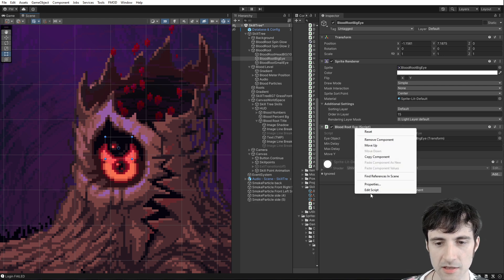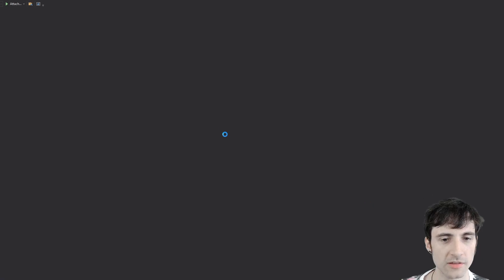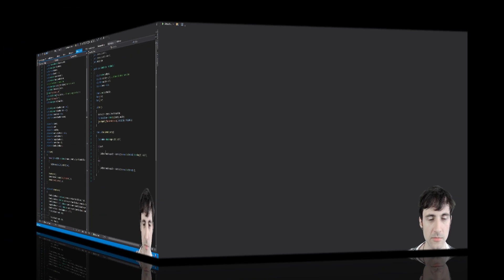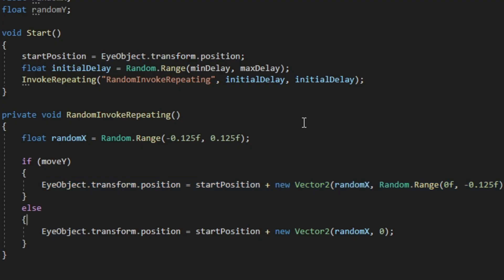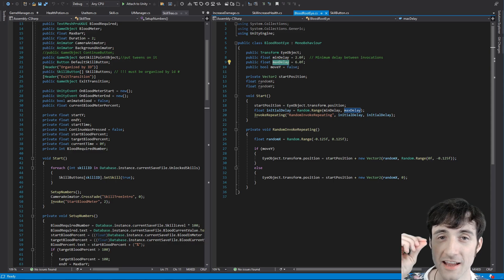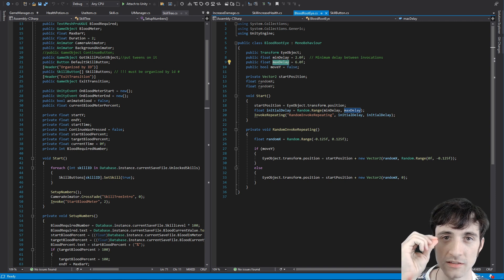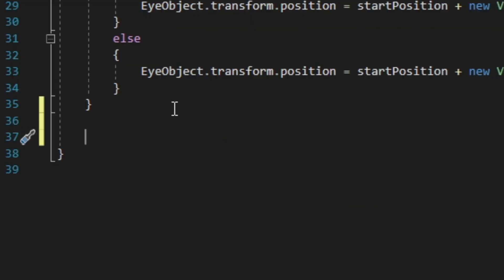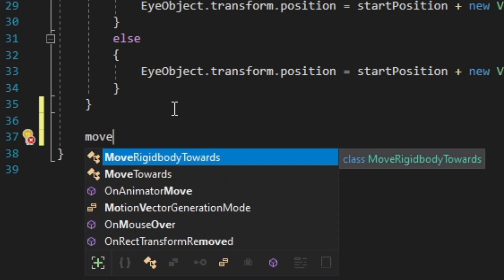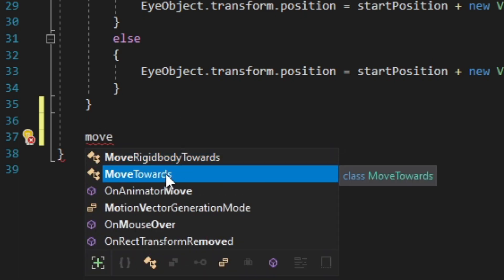To animate the eyes I wanted them to move around randomly, so they're not actually an animation — if they were an animation you'd see it looping. The movement is actually random; it's very simple code: I just move the transform position to two random values. That means the eye isn't actually moving from one spot to another, it literally jumps. If I wanted it to move smoothly over time I would use a lerp or MoveTowards, which is built-in Unity code that makes objects move toward other objects.